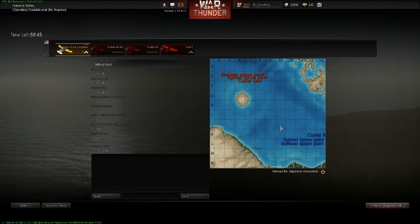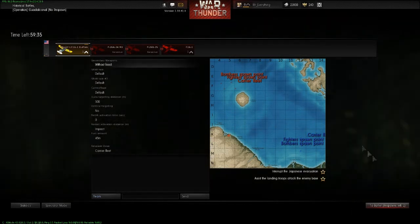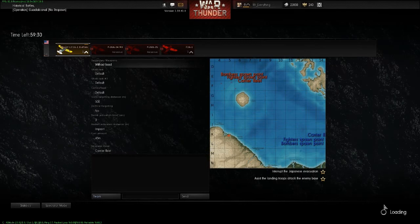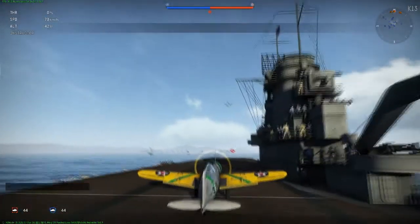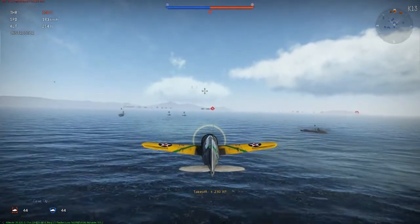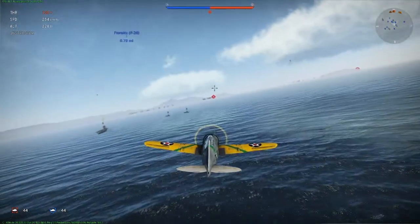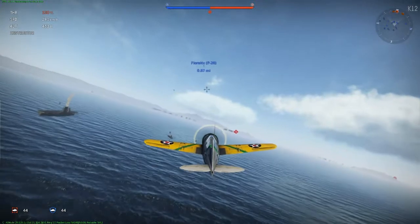It looks like we might be coming off a carrier. Our base is under attack — we must repel the attackers. Now it's loading. Take it off — check this out. Look at the water. Beautiful water. I think they've outdone themselves on the graphics. There's a P-26. I'm at 100% throttle. Notice in the upper left-hand corner you've got your speed, your altimeter, and your throttle.